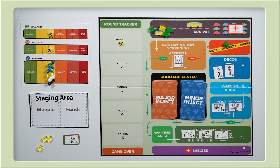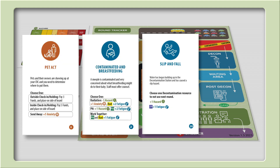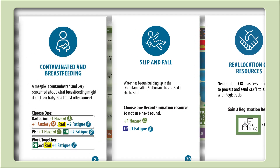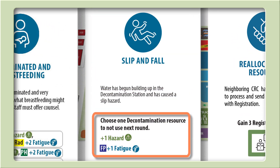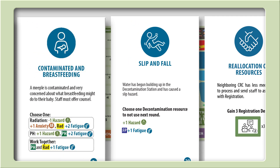After all cards have been read, players discuss which options they would like to take for each card as a group. Our four injects are pet act, contaminated and breastfeeding, slip and fall, and reallocation of resources. Injects always have a title, narrative text, and action text. Action text will mention plus or minus of a value to one of the three meters on the status tracker, paying or receiving funds, or gaining or removing resources. You can choose to resolve injects in any order as long as you resolve all of them.